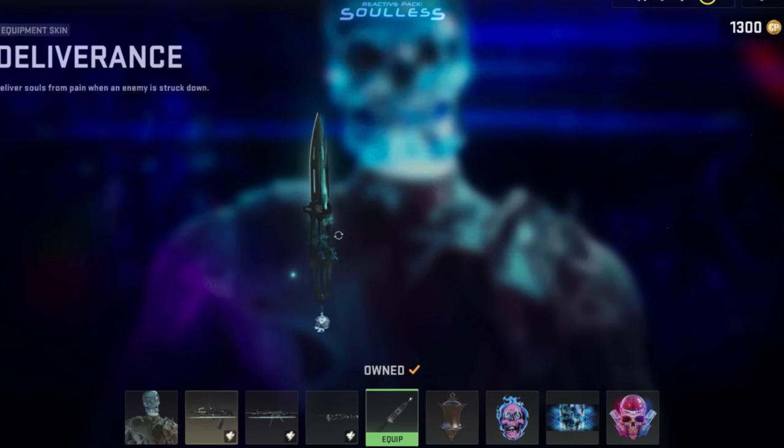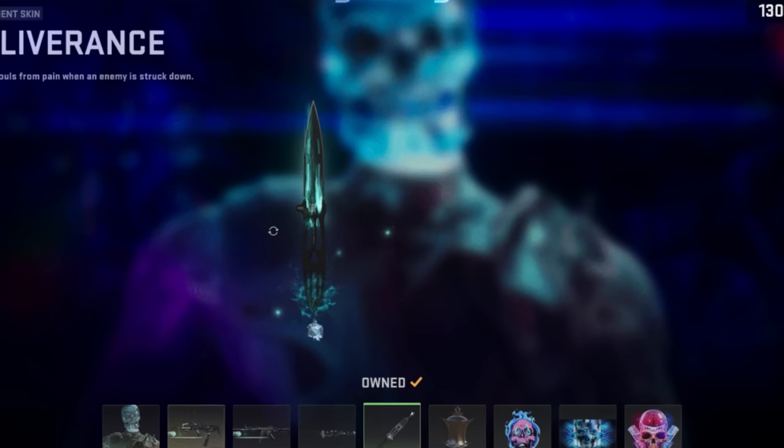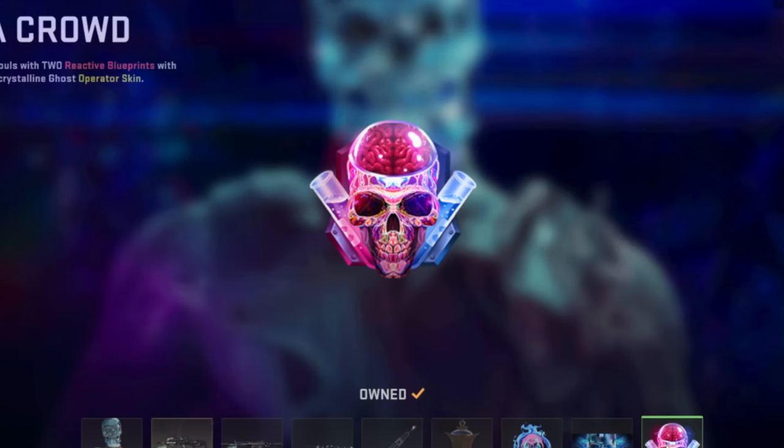Then we've got the Deliverance, and this is a Throwing Knife Skin. It's going to have custom tracers and a bunch of different effects. Then we've got a Weapon Charm, a Weapon Sticker, a Loading Screen, and an Emblem.